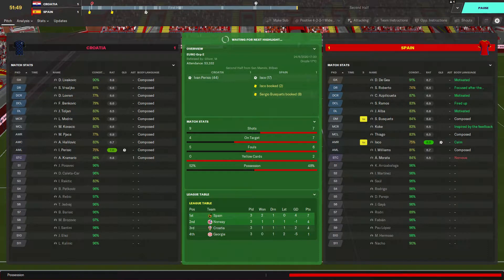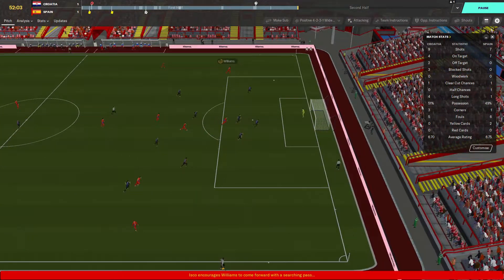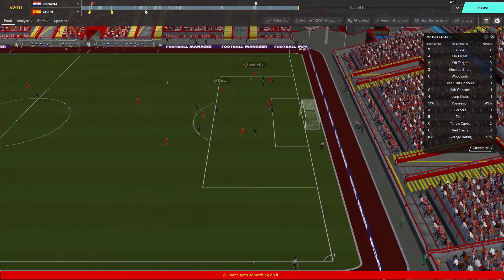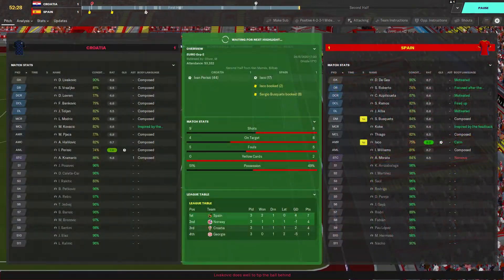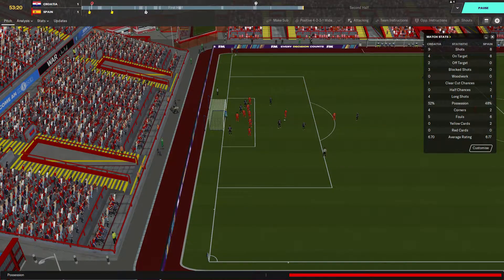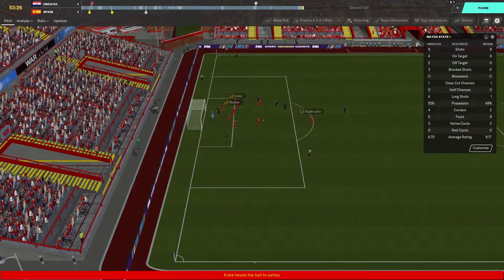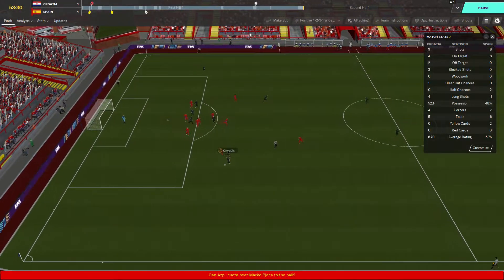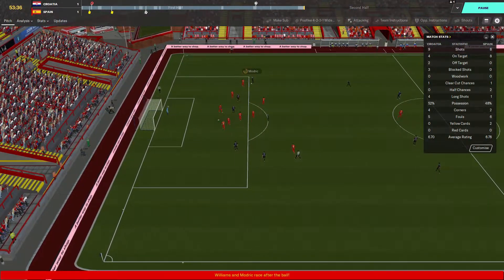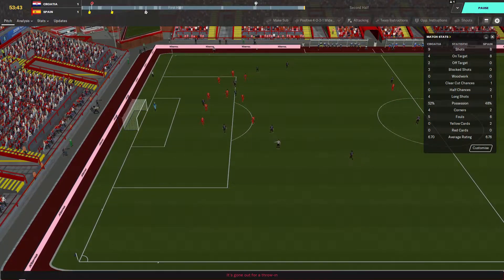Obviously if Norway get three points against Georgia that puts them on six. Isco's ball out is found by Williams, who uses his pace to get on the ball. Alba back to Thiago — tipped wide by Lovrenkovic. Modric puts the ball in, it's cleared. Spain are on the ropes once more as Kovacic runs into the box and puts the ball in; Alba clears but only as far as Modric, and that's been blocked by Williams — out for a throw-in.